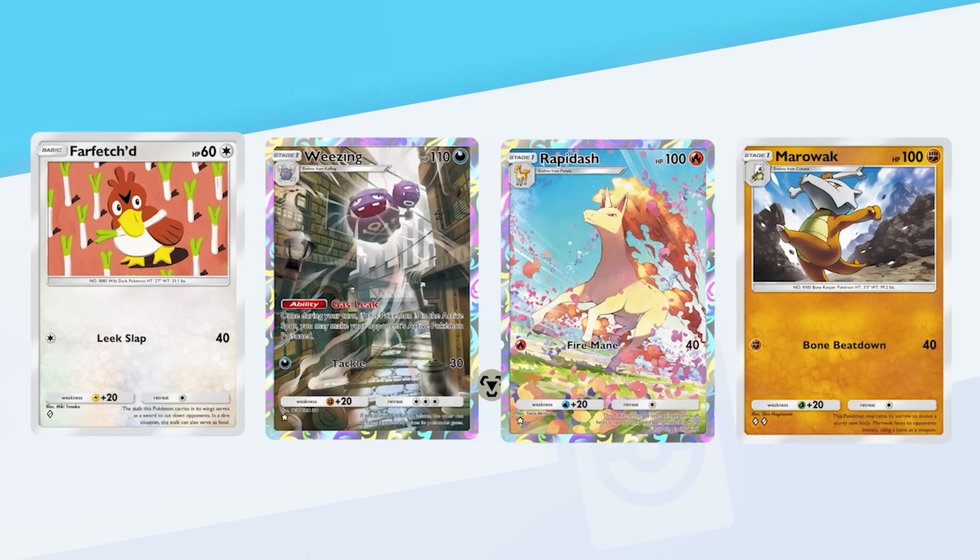Farfetch'd, Weezing, Rapidash, and Marowak are examples of popular cards that effectively counter a Mankey lead. In order to find success with Mankey, you need to assess the matchup and your opponent's Pokemon lineup, then determine whether going for the early Primeape setup is worth the risk.